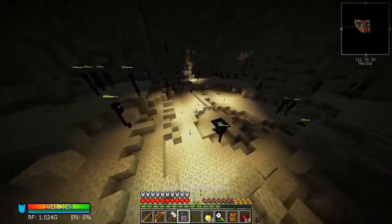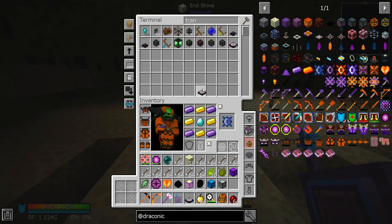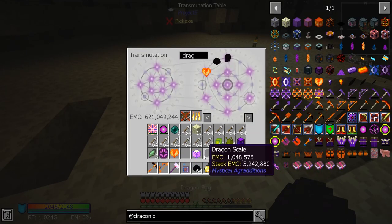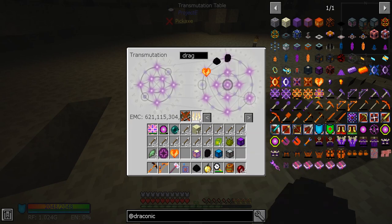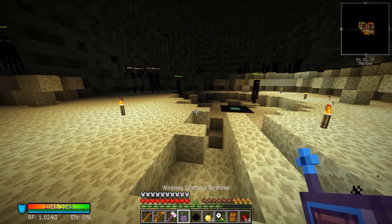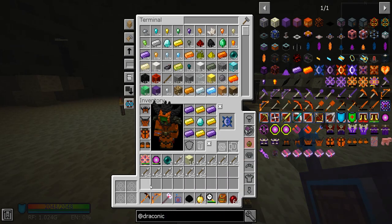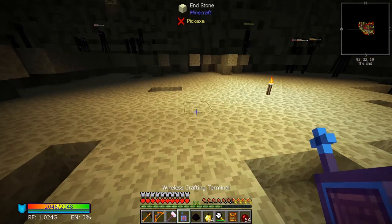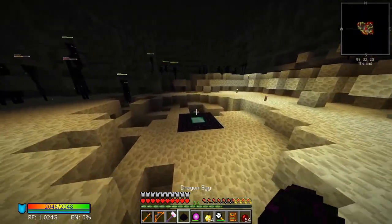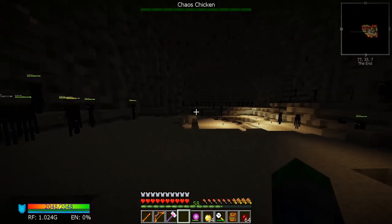We got the dragon! Let's go back — actually we can just grab a transmutation table up here, place it down, and toss the dragon egg in. Now we can have a bunch of dragon eggs. The next thing to do is to break this guy. I'm actually really worried about this next part. Put that in there for now and grab this just in case. Okay, so here's the chaotic chicken.